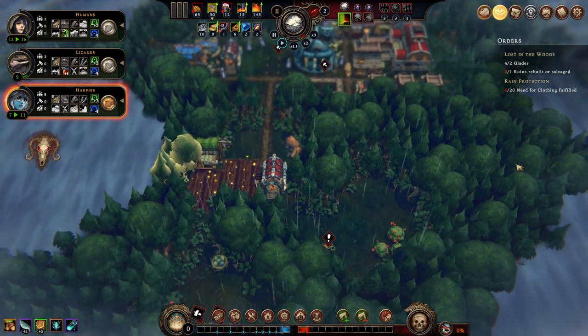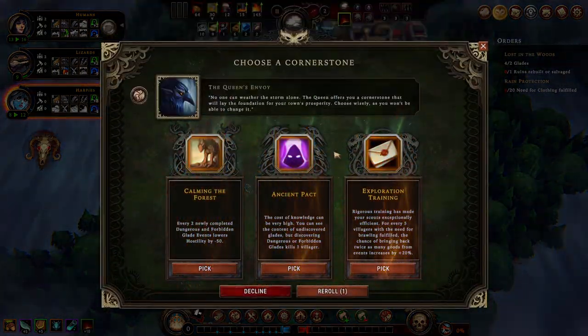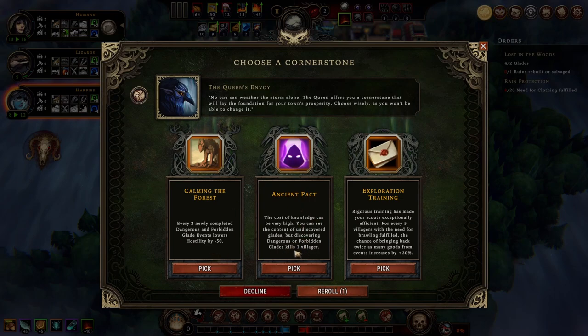The first storm is over, so it's time to pick a cornerstone. Every two new completed dangers and forbidden events lower hostility - I like that a lot. I don't like the one where discovering dangerous glades kills a villager. Rigorous training for every five villagers with brawling is very late game, so I'm going for the hostility reduction one.